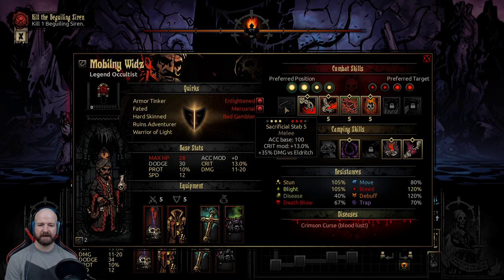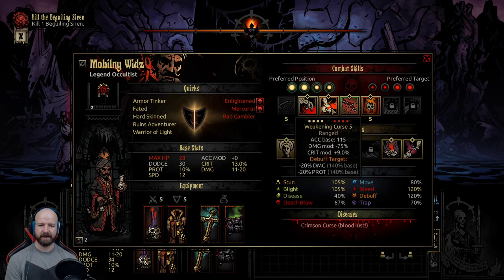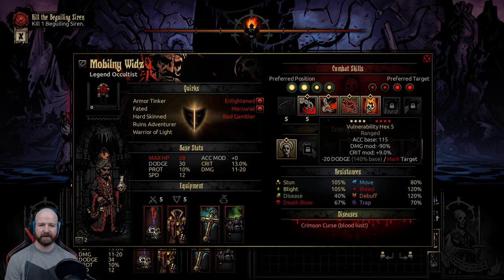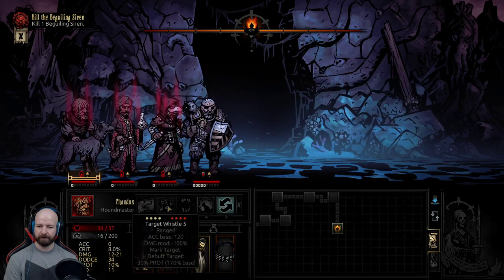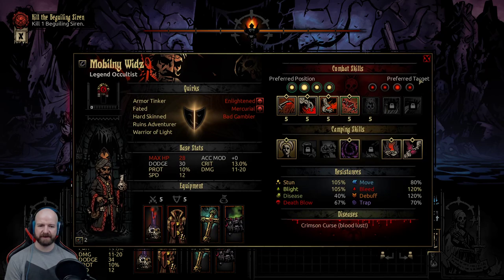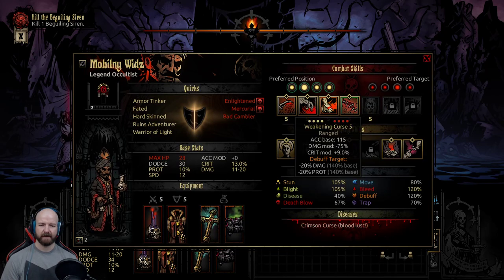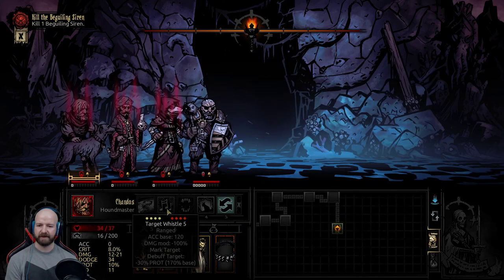I want Sky Spaghetti or Sacrificial Stab - I think Sky Spaghetti. We need Vulnerability Hacks. I think we can actually leave behind if we take Sacrificial Stab. This Target Whistle does much the same thing - well, that one lowers dodge. In fact we'll take Vulnerability Hacks and we'll leave Weakening Curse, because Weakening Curse removes protection and so does Target Whistle.